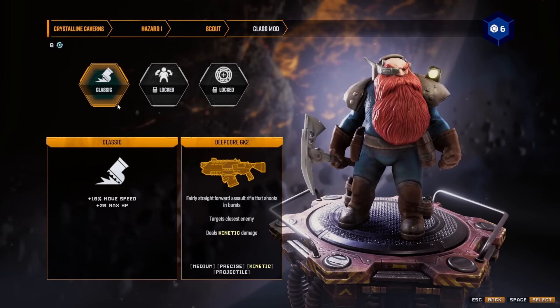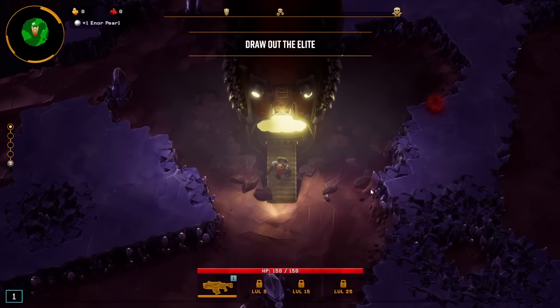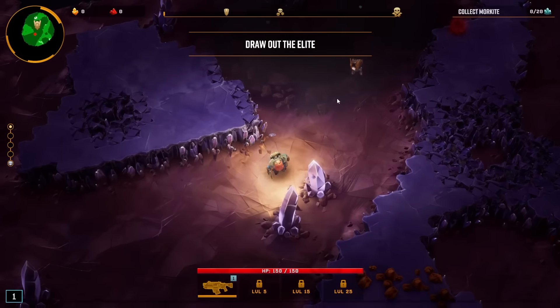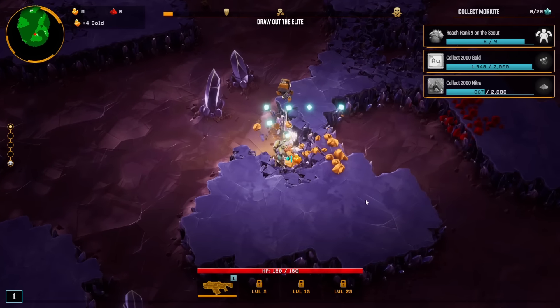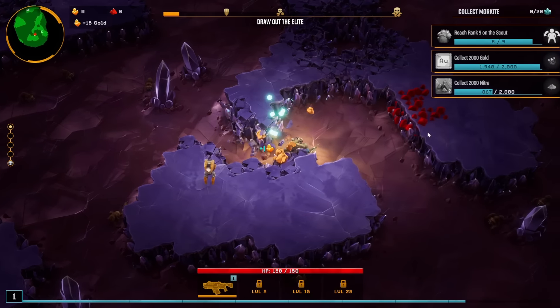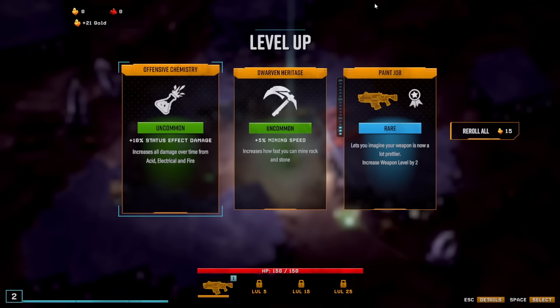Let's go for now with the Scout and see how it goes. The idea of the game is the following: you're supposed to wait until this line at the very top goes through. In the meantime, you'll be doing objectives and mining gold and nitra. Gold is used for rerolling, and nitra is mainly used for upgrading weapons in the shopping phase. The shopping phase is after we beat this line at the top.